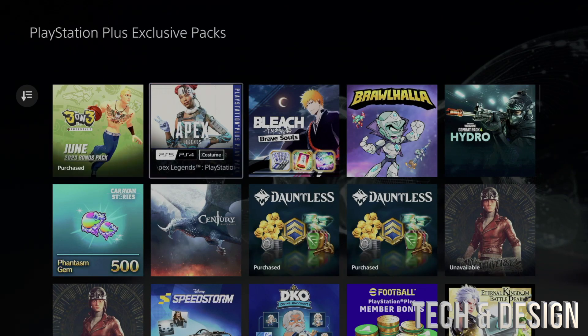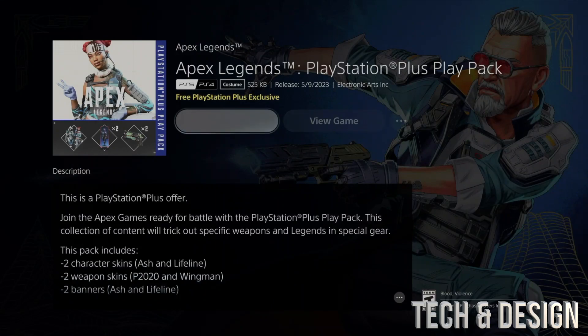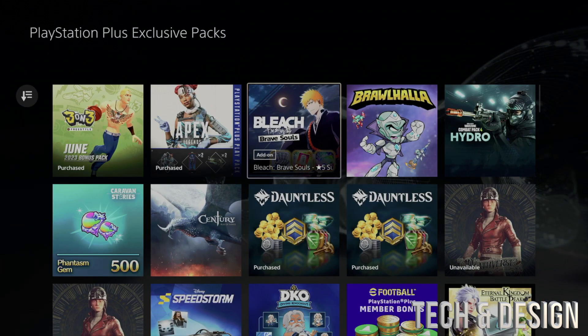Once you go into the game you should be okay, as long as the game is fully closed. If not, just restart PlayStation and you should be fine. Now we're going to go into Apex, take a look at it, add it to our library — and it should say 'Purchase.' Done with that one as well.